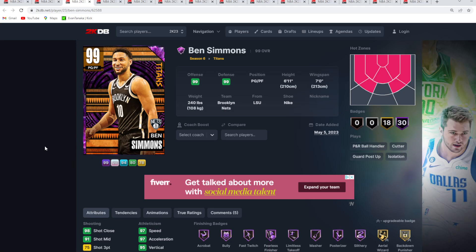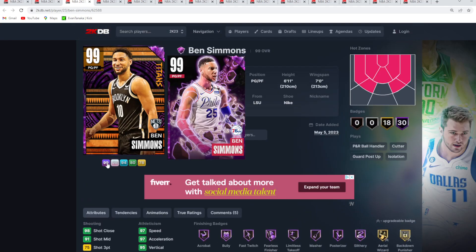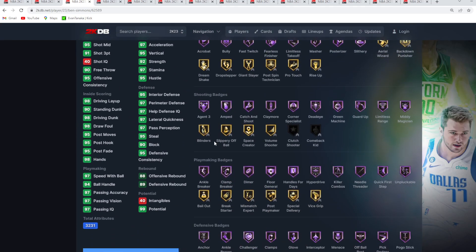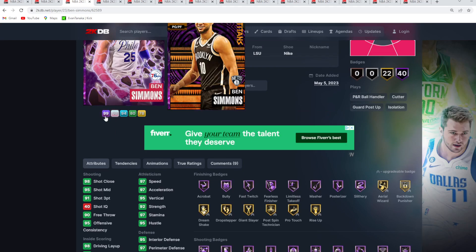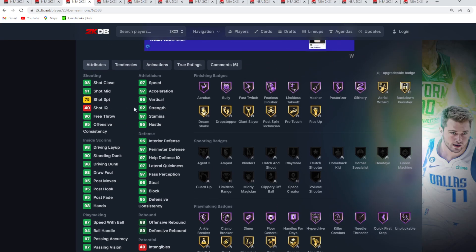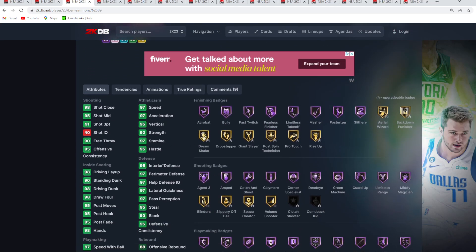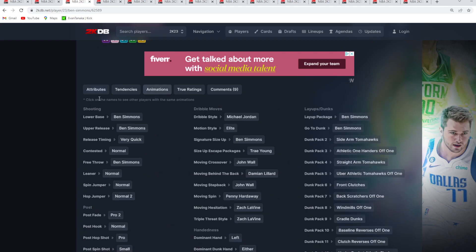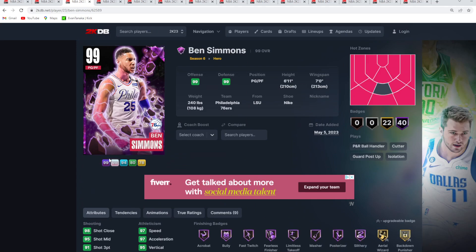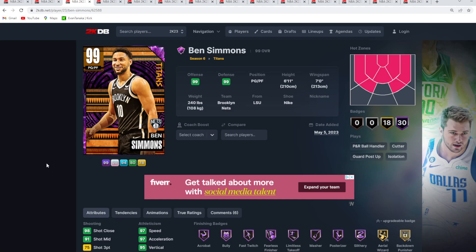At number 2 is going to be Ben Simmons — a great point guard, 6'11 with a 7-foot wingspan. For the Titans version, I wouldn't say he's the clear number-one best point guard in the game. Now if we're talking about the Hero version of Ben Simmons, he is definitely the best point guard because of the 91 three ball and the Hall of Fame shooting badges — that makes a huge difference. On the Titans version, the only flaw is that he's got no Hall of Fame shooting badges and only a 75 three ball. The jump shot is going to be the same, which isn't great, but I still think the Hero version will probably be the best point guard in the game. For the Titans set, I do think he's the second best card.